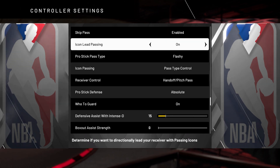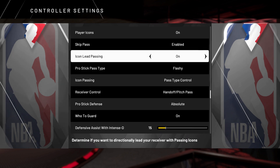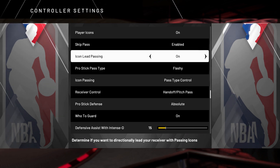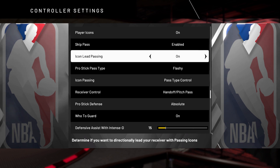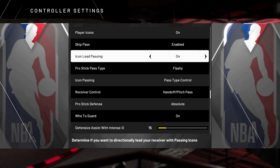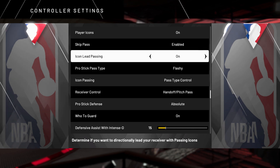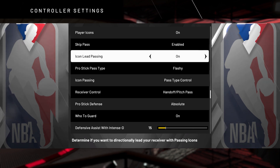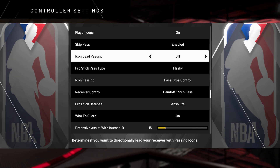Moving along to number two — and I've got literally 10 tips for y'all today, so it's gonna be real big game-changing info. Now you have to come out to the main menu — it can't be in the park — when you adjust this controller setting. You have to be in the main menu when you turn off icon lead passing. When you have it on, it gives you the ability to shift the pass direction to the receiver by holding the left stick in that direction. What a lot of y'all may be doing by accident — say the inside bigs — when you pull down a rebound in team pro-am and try to push the ball up the court, you're accidentally lead passing them because your left stick is moving forward. If you turn this off, that disables that from happening.